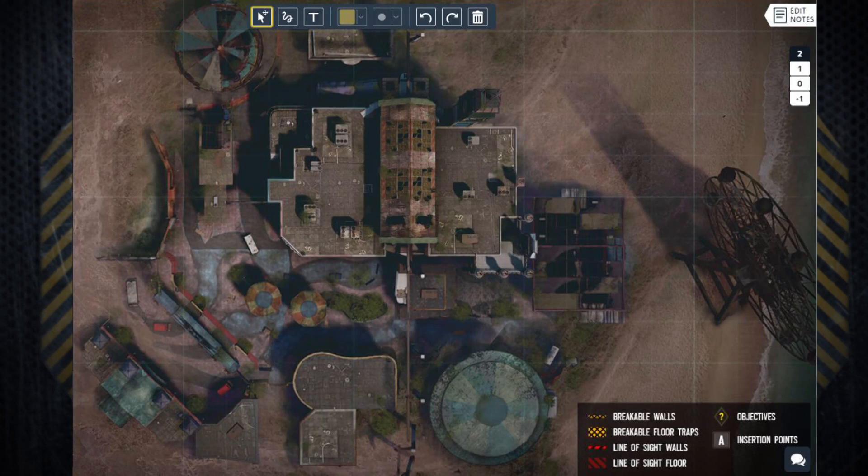Now we can see a full preview of the blueprints for this map. These are only blueprint views, keep in mind, but we can see all three floors. On the right-hand side there's a level selector — we have the roof and level two. It does go down to minus one, but there's nothing there, so there's only the ground floor, one floor above that, and then the roof.